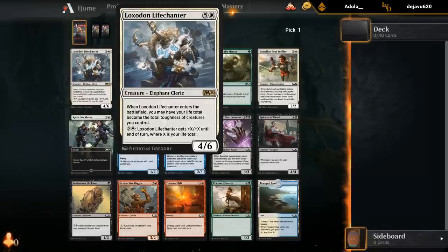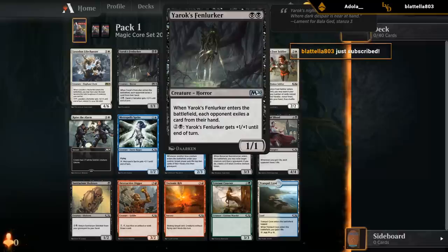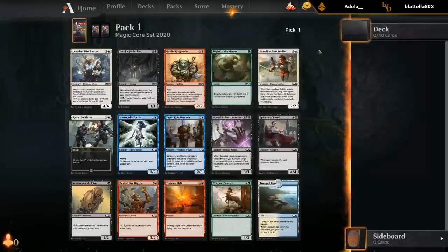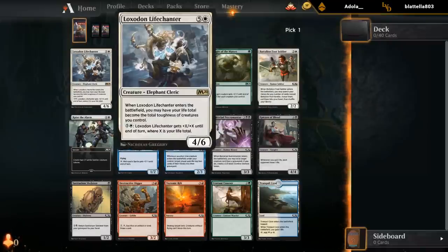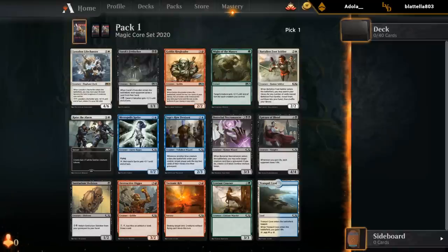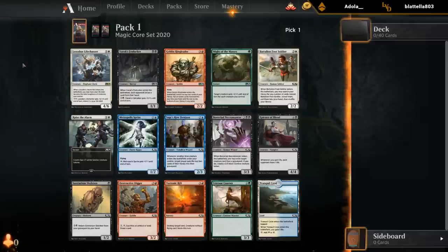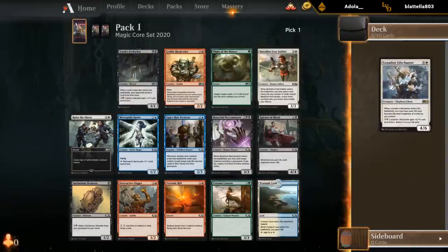Pack one pick one: decent rare. Life Chanter is definitely a good one — it is in white which is not my preferred color here, but the power level is definitely there. Got some decent uncommons. The Fanlurker gets cards and then later in the game is still a relevant threat, unlike a Burglar Rat that's still a 1/1. This actually tends to trade up or deal some serious damage. Looking at the commons, the best one is probably Sanitarium Skeleton. Sprite is okay — there are some playable cards, but nothing I would take over Fanlurker. So it's basically between Life Chanter and Fanlurker.